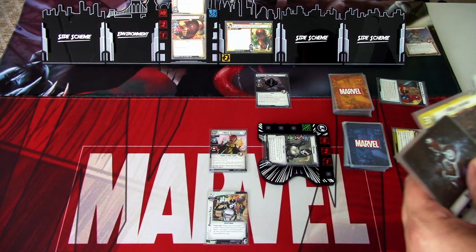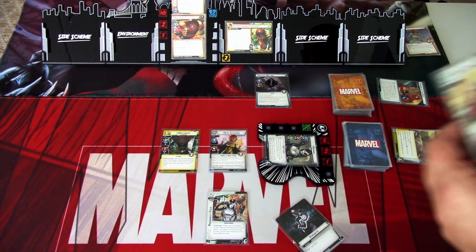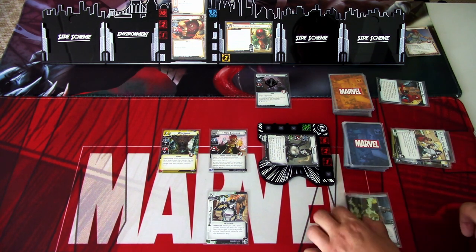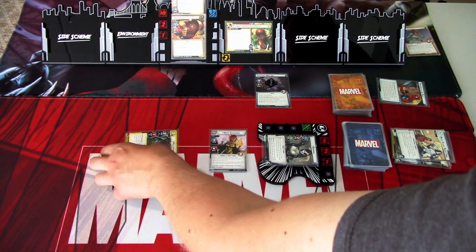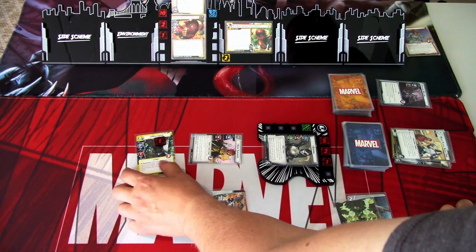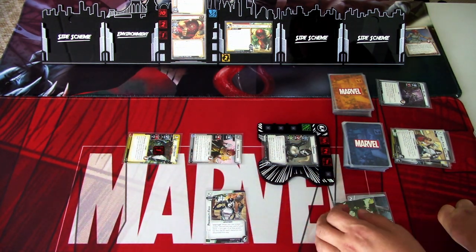Let's see what we can do. We need to get rid of that Creeping Willow, so I'm thinking of playing Wolfsbane. We'll use Strength and Right Place Right Time. Wolfsbane's ability: if we would thwart with Wolfsbane, name a card type, then discard the top card of your deck — if that card is the named type, you may add it to your hand. But I'm not doing that — we just need to get rid of that Creeping Willow.